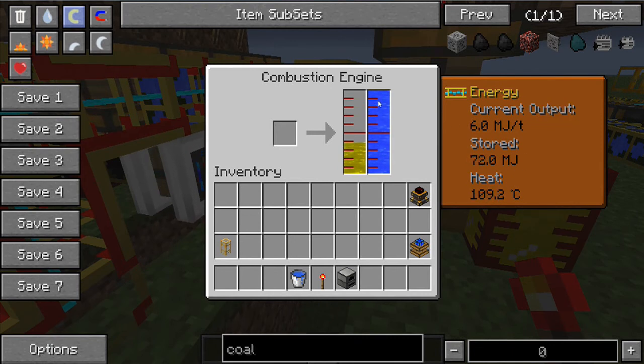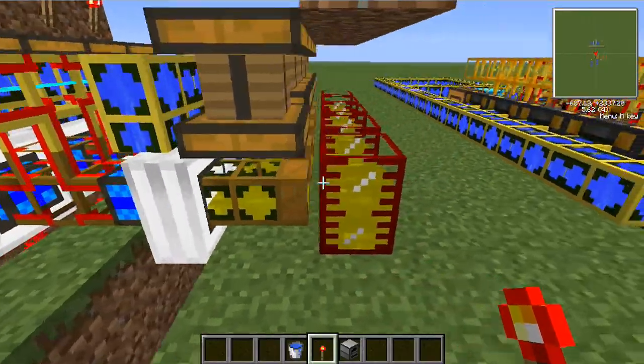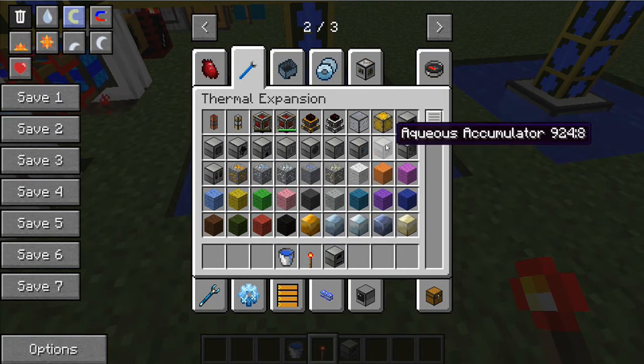Combustion engines will always need to be cooled. Look at how much heat they're generating — they will always need water in them to be cooled. So at the moment I'm using these aqueous accumulators. Now, these are great things. You just put them in; this is how you make it.